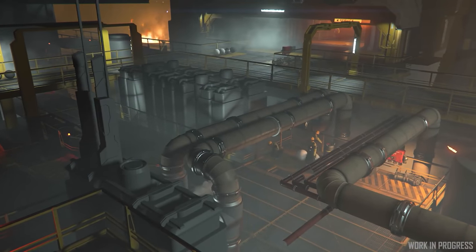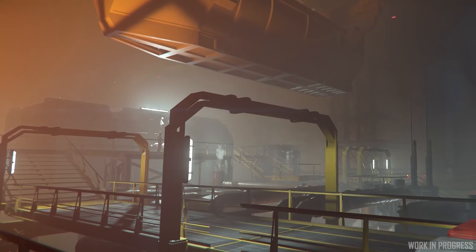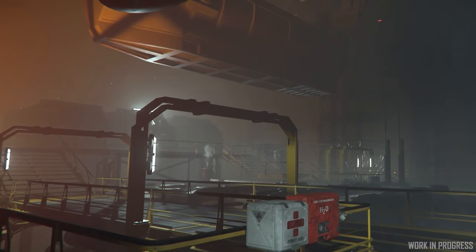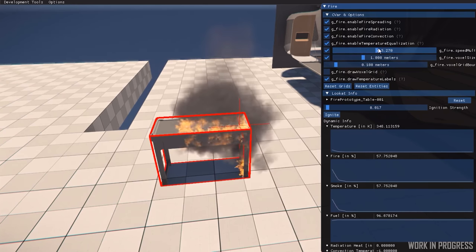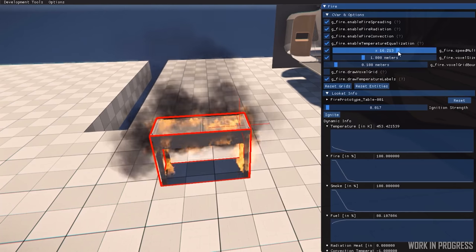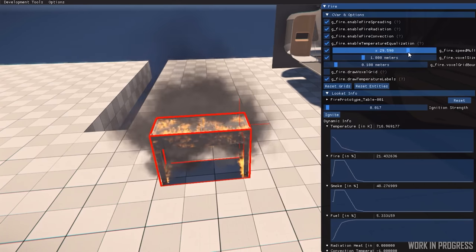Fire propagation has evolved and they've been working on a simulation for it that uses and tracks fuel amounts, smoke, temperature, and the type of object on fire, then realistically grows. The idea of fire propagation and fire suppression is awesome. I suspect this is going to be closely tied to missions, salvage, and repair — once they finish these fire tests I'm hoping they start looking at how to put fires out.